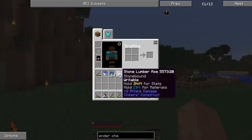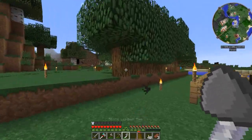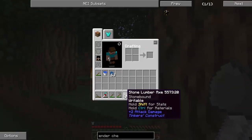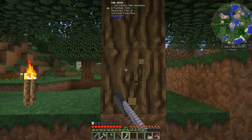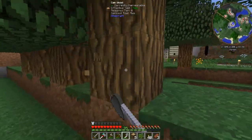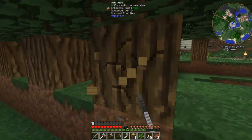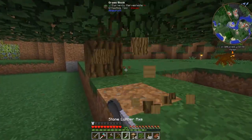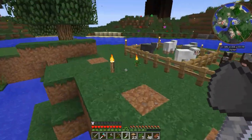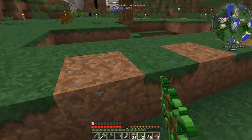One last thing before we end the episode - I made a lumber axe. What you do is chop the bottom of a tree and boom, the whole tree comes down. It's so awesome - I love it. Boom boom boom, all done! I really have to make sound mufflers - I think I'm gonna do that off camera.